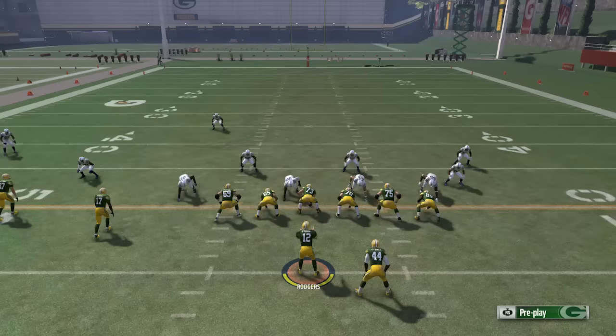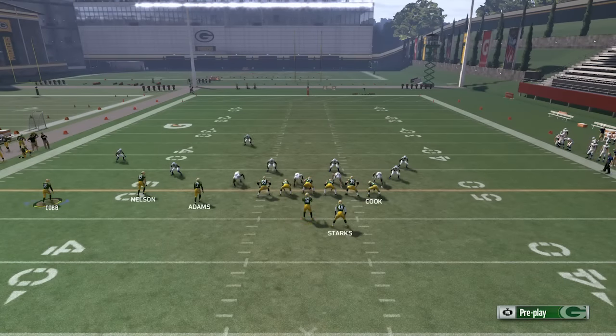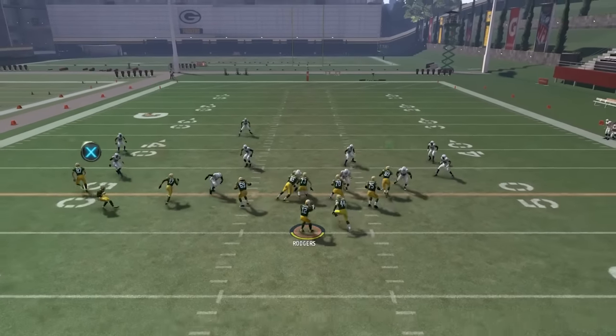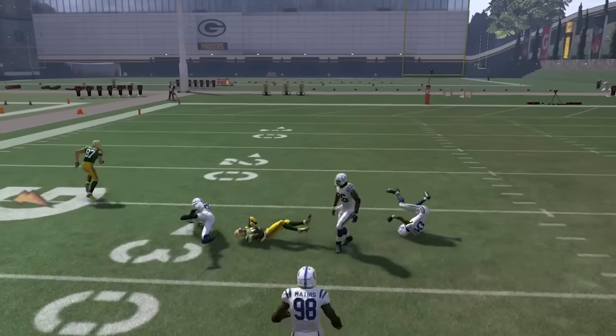Now what you can do if you're not feeling lazy — block RB. You don't need him for this setup. So that's what I'm talking about against zone.